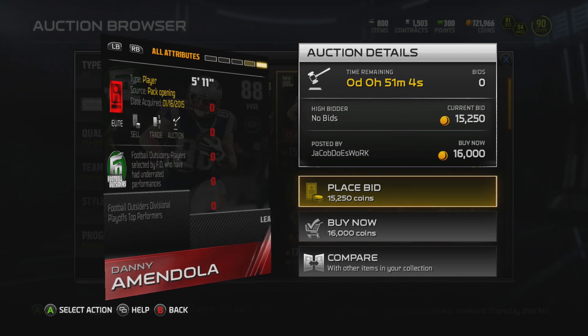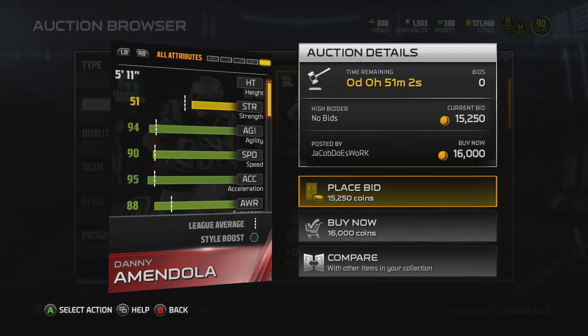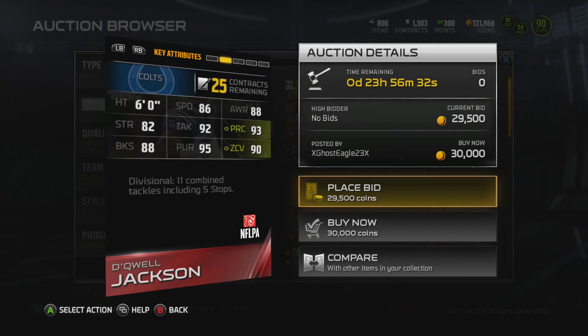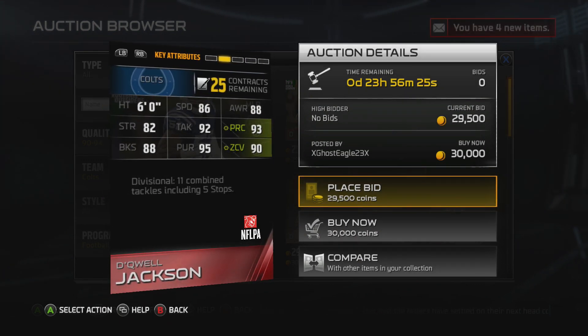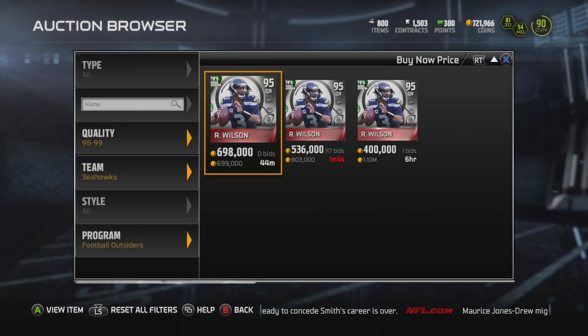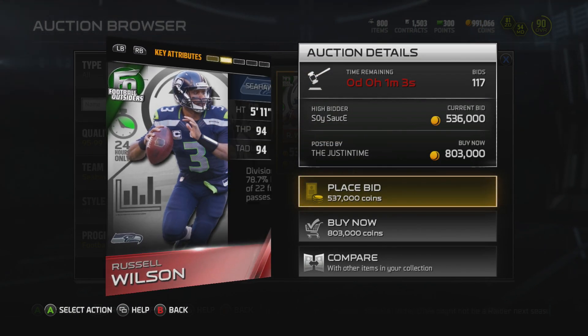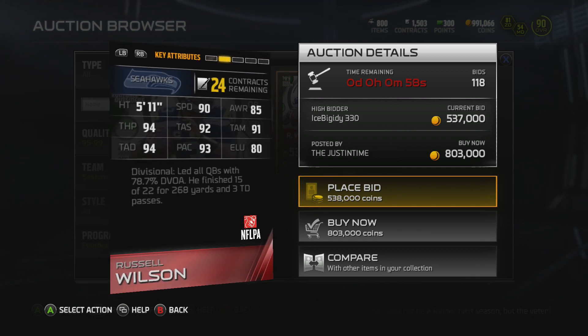We got a new 88 overall wide receiver Danny Amendola. Looks a little slow, doesn't have good release, but he's definitely pretty agile — 95 acceleration, 94 agility, along with that catching in traffic. And then we got Dequell Jackson. He is a very good middle linebacker. You could probably pick him up for about 20 to 25K, and I would say he's definitely worth the price.